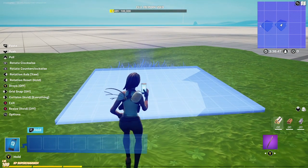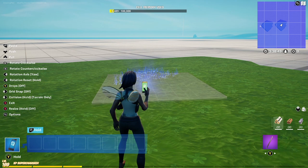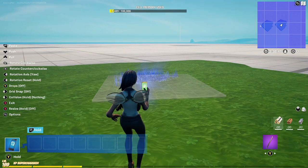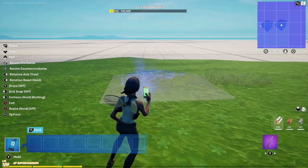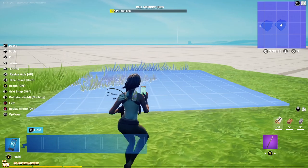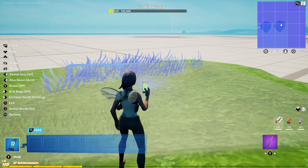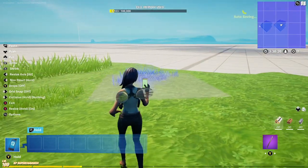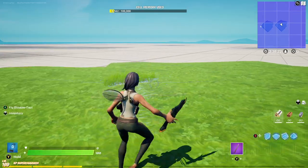We're literally just going to place this and make sure collision is set to nothing. Now you're noticing I'm placing that grass and you can't even see the floor, and you're getting the same effect — actually the exact same effect. So there's really no difference here. This is a great way to update your map. You can use the other versions of the grass in that gallery as well.